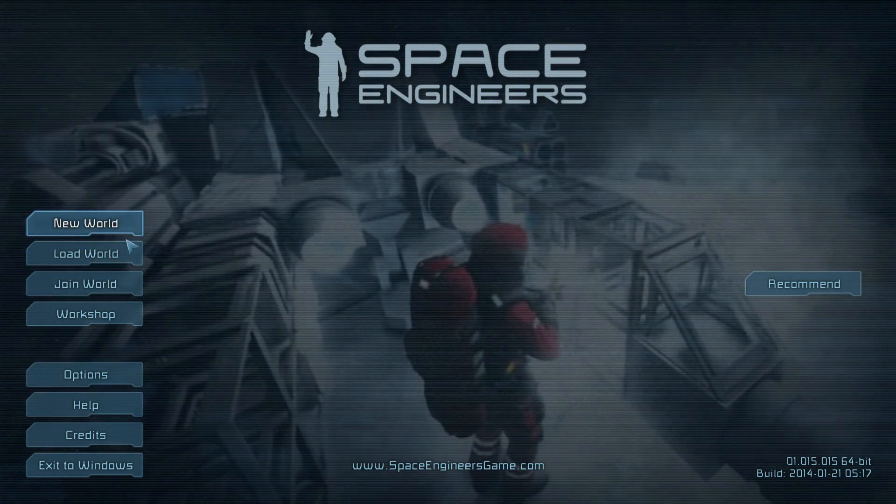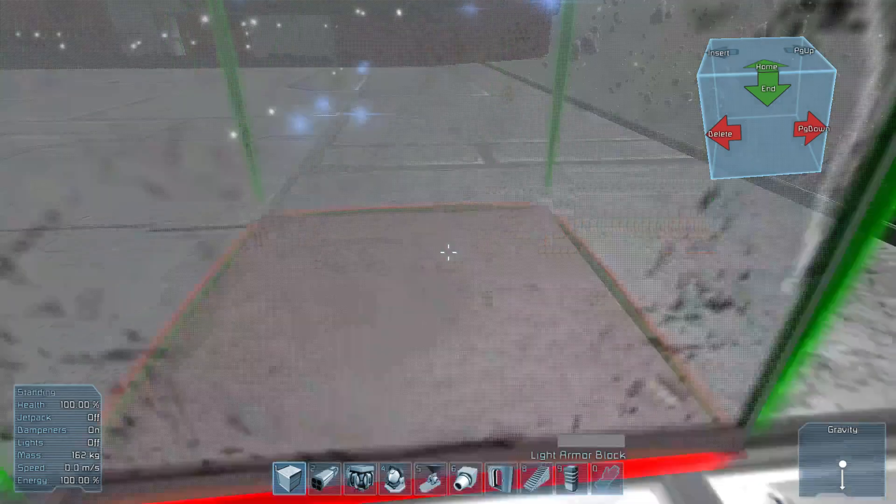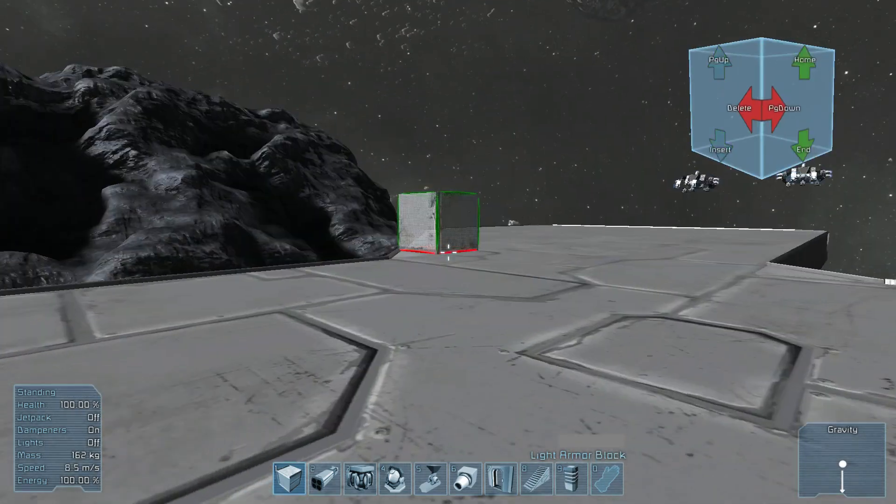I'll show you all the different controls in a new quick start world. This game has relatively long load times, but it's really not all that bad. For the amount of action this game is going to have once it's fully released, it's definitely worth the wait. The key difference between StarMade and Space Engineers is that in Space Engineers they have collisions — ships can actually collide and cause damage with each other, which is a really neat feature.